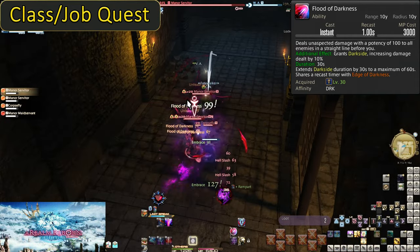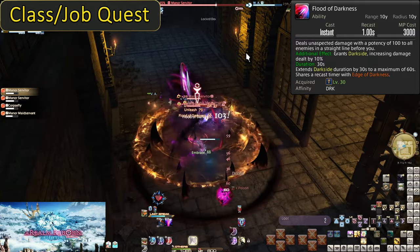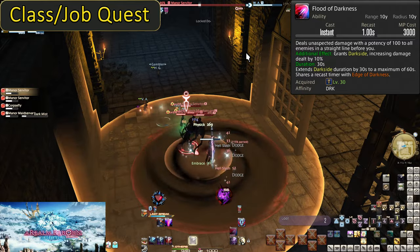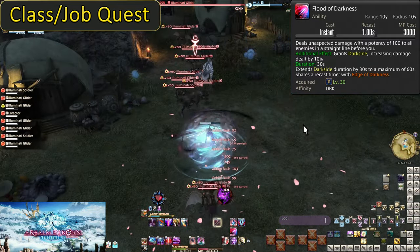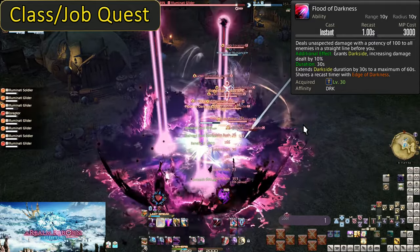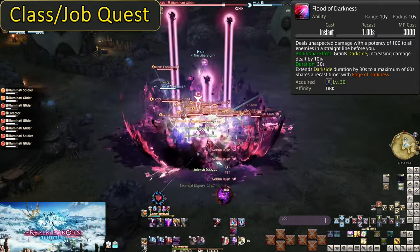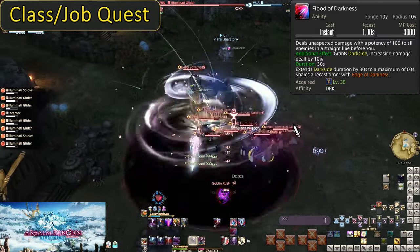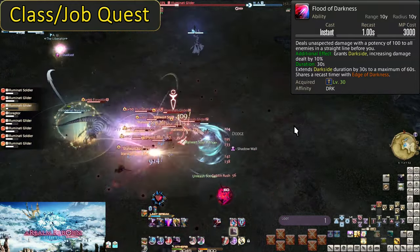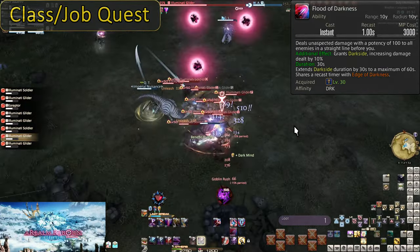For the most part, you're going to use Flood of Darkness anytime you can. Spending your mana as you get it will keep Darkseid running almost permanently. But something you can try practicing now: always have 3000 mana available outside of openers. Our level 70 skill is extremely useful and important but also costs mana, so practicing some mana economy will be helpful later.